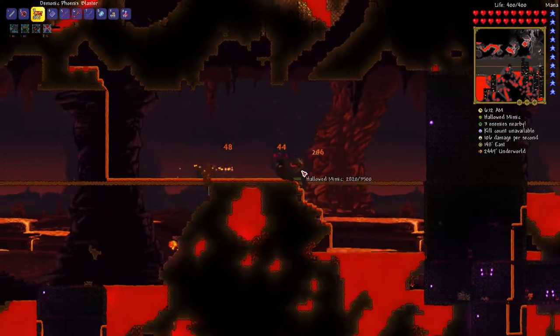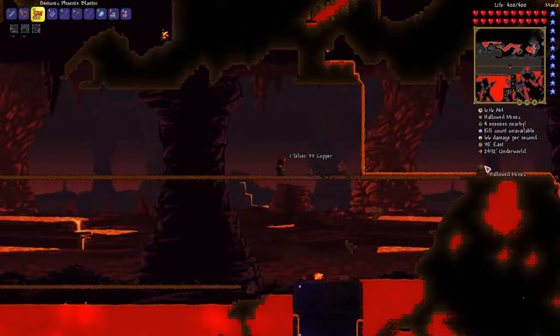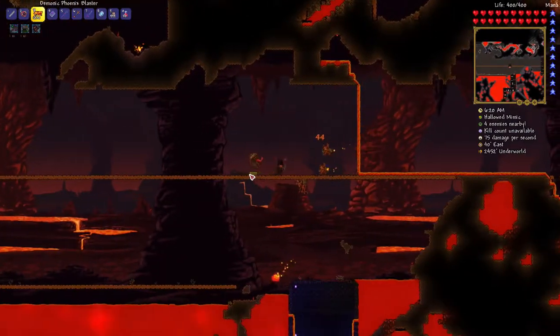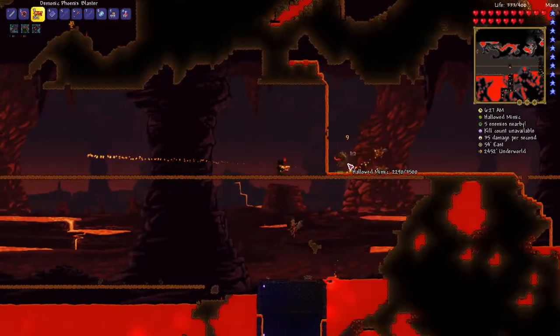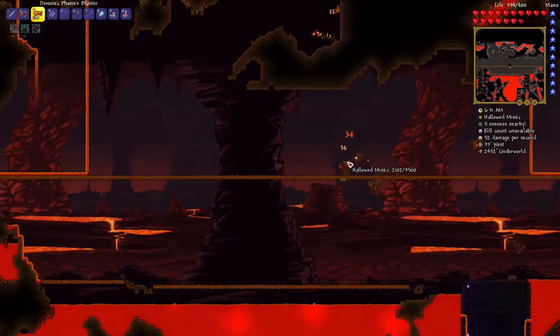Too early — mimics! These guys will pretty much one-shot you. This is literally like a boss fight. There are smaller mimics and this is a Hallowed Mimic, which comes from the Hallow biome. There's also one for the corruption biome. Look at that damage — he does massive damage. If I can kill him I get a really good item early on.